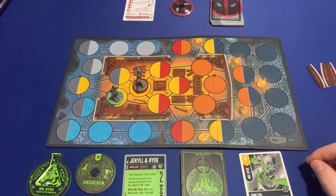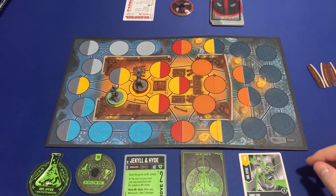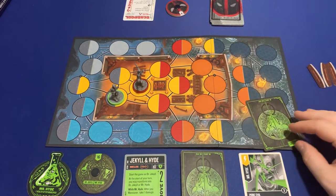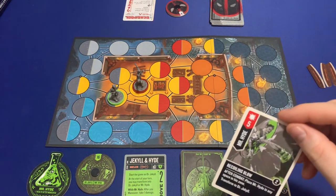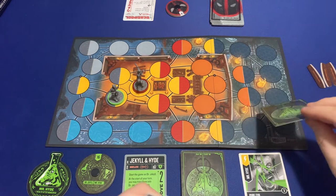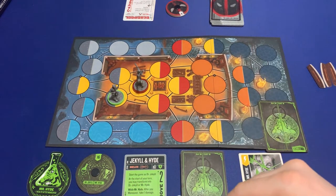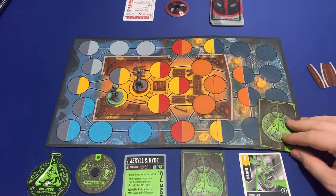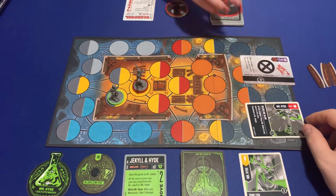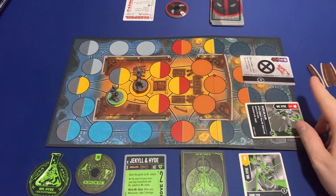I'll place him here and he deals two damage to all adjacent fighters, so you take two damage automatically. Then for my second action I am going to attack. Flip — five to your three, so you take two damage.